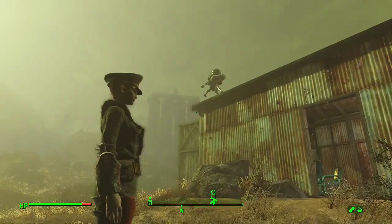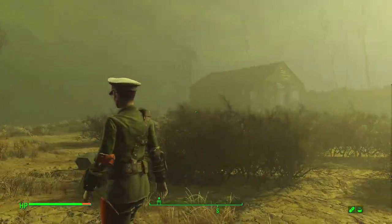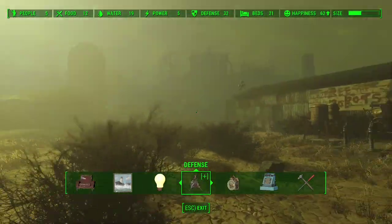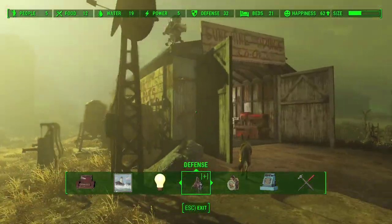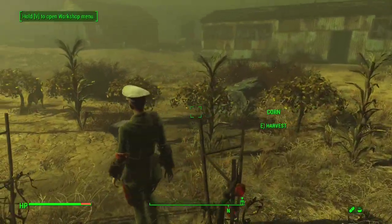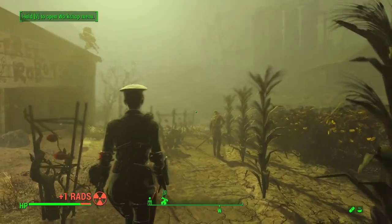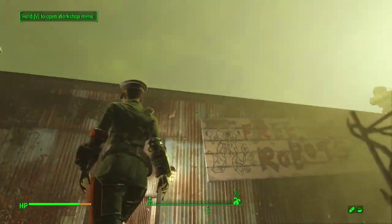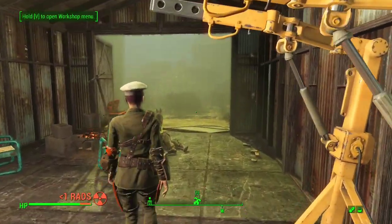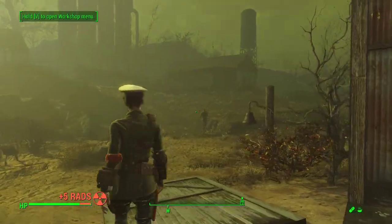Starting out here at Sunshine Tidings Co-op, we've set ourselves up a bunch of defenses around our large central area — this is the main center. We've got a bunch of houses. These green walls are our limits, covering all the big houses around the sides and the big central piece here. What this is right now is basically just an adhesive farm. We've set ourselves up a lot of potatoes, corn, and mutfruit — crops these people will be working, putting into the supply line chain, so we can use them to make vegetable starch. Vegetable starch is an excellent source of adhesive, and we're going to need that adhesive for pretty much everything we do.